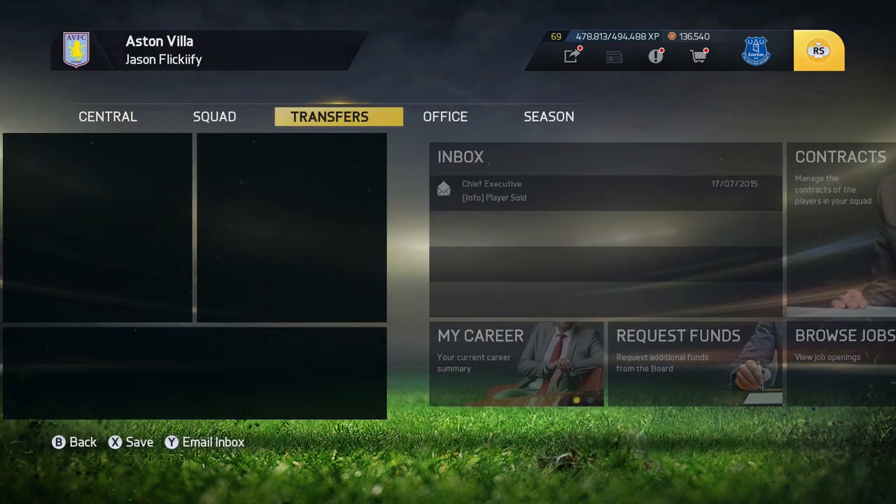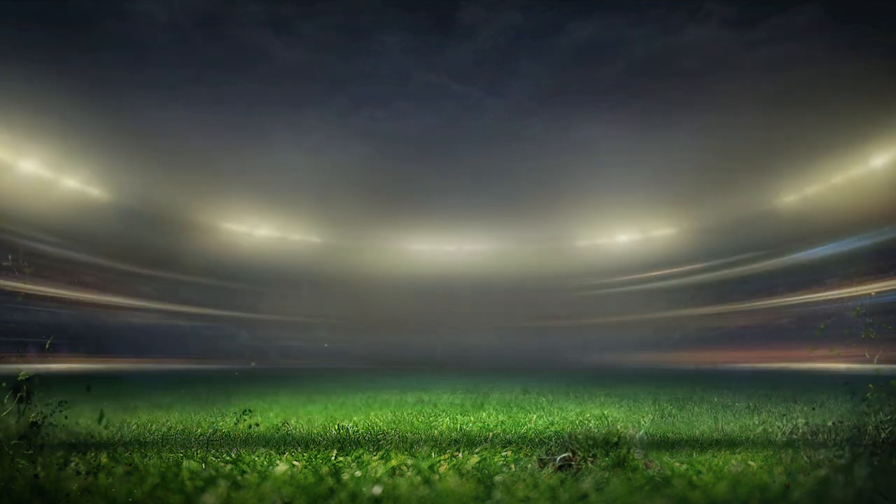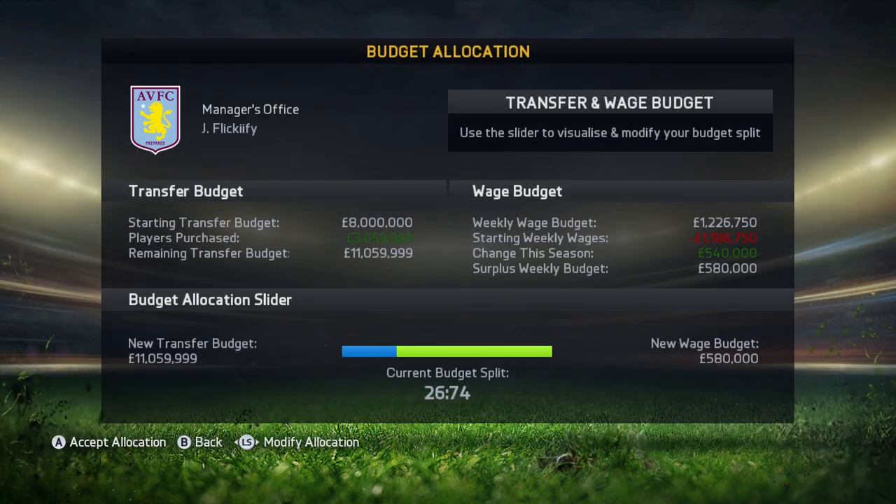We've now received confirmation that Karen Clark has been sold to Spurs. Moving over to our budget allocation, as you can see we have five hundred and eighty thousand in the wage budget. You can change that now — and look at this — we have all that money from last season in our transfer budget to use this season. You can adjust it accordingly so you have enough in your wages, but overall this allows you to save the money you saved up last season and use it this season for a big-name player.